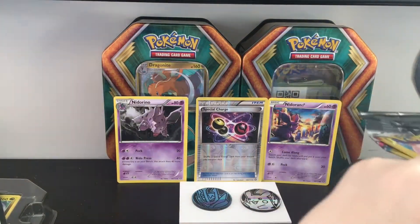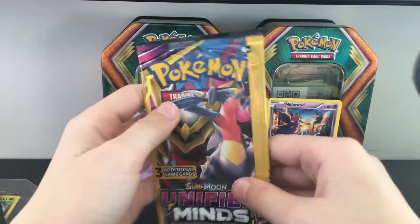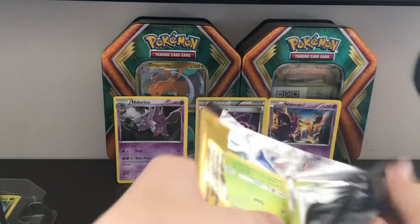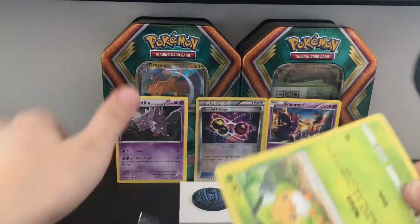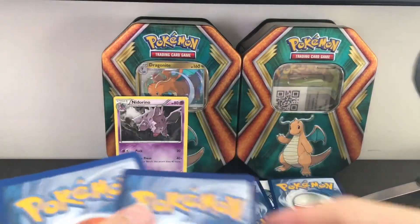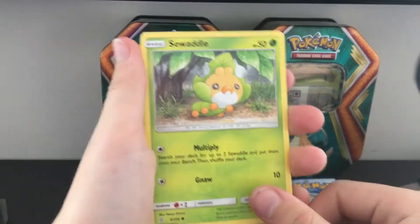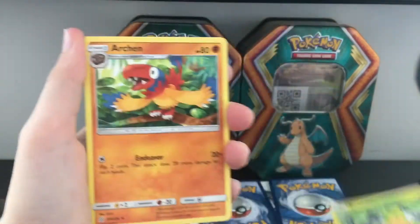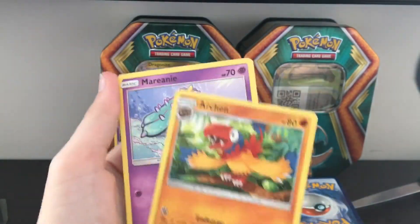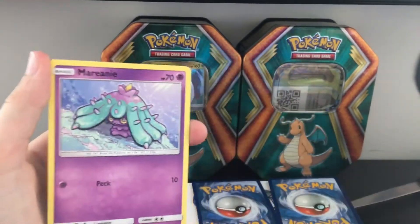We're going to skip a few pages. We're just going to go to this Abandoned Mine. I got an auction card and a purple card.